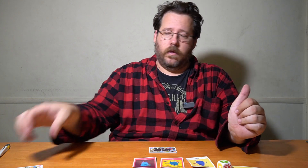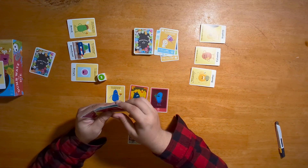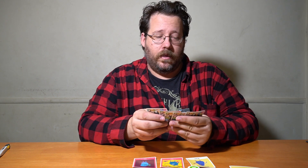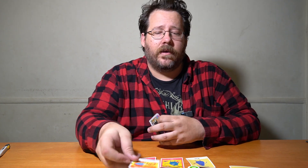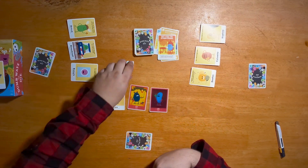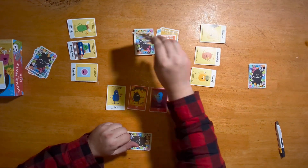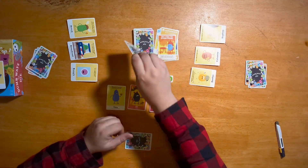The next player rolled a one and draws a card, getting another relax card — lucky duck. Then I play 'set everything on fire,' which forces all other players to draw two cards, and my remaining actions are cancelled. All players draw two cards each.